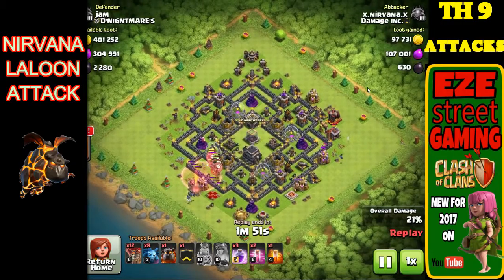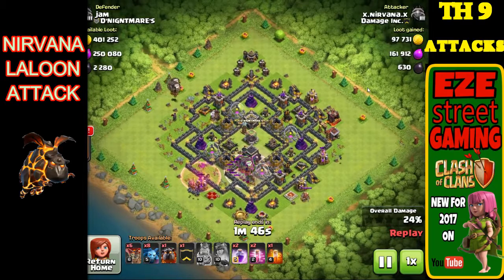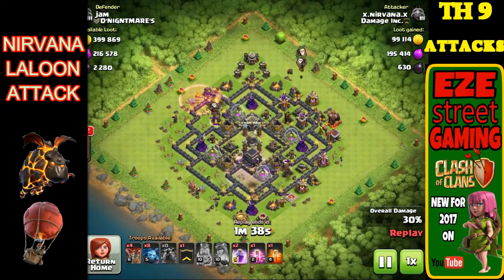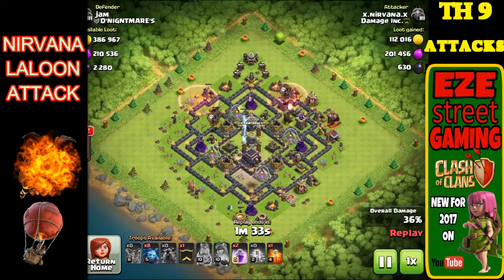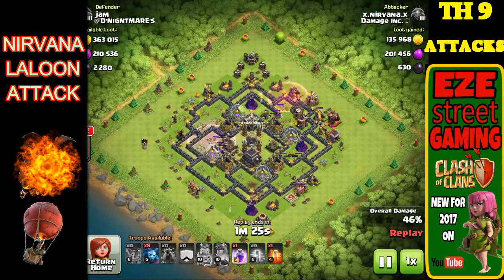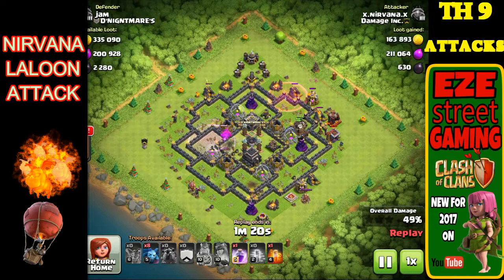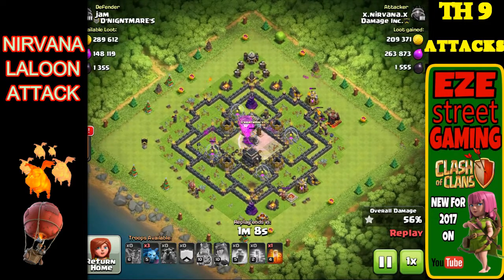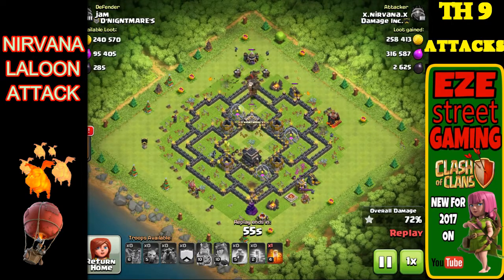The key to this attack is to cover up those air defenses with the lava hounds and get the balloons to the air defenses to take them out. It's a balancing act because you need the lava hounds to pop — lava hounds are two-stage troops that pop into lava pups. If you're too quick with your balloons and the balloons get there before any lava hounds pop, then you have one troop doing about 10 damage per second instead of 10 or 12 pups doing the same amount — so it's 10 times as much damage. It's an odd thing that you have a troop you want to take a certain amount of damage to get it into the second phase of its existence.